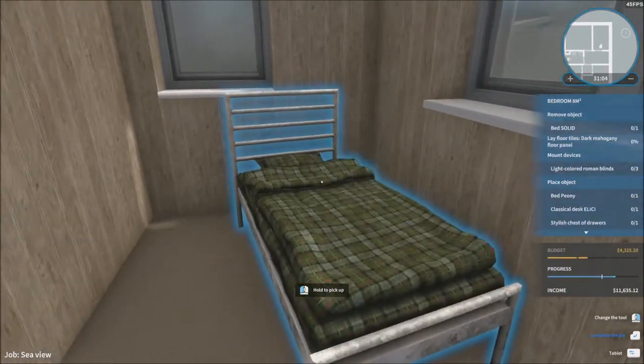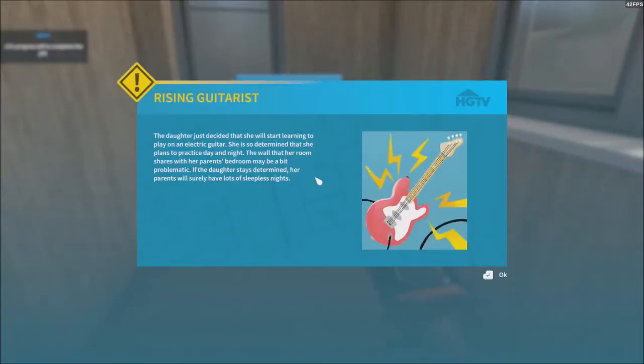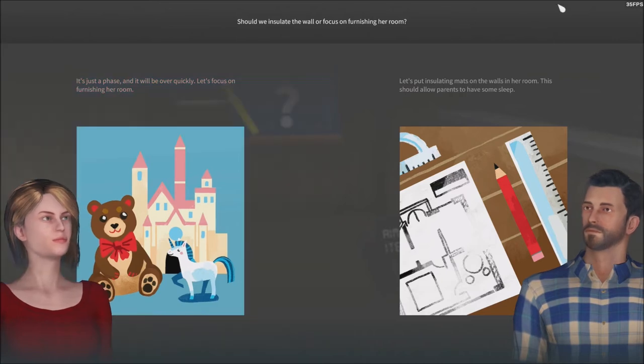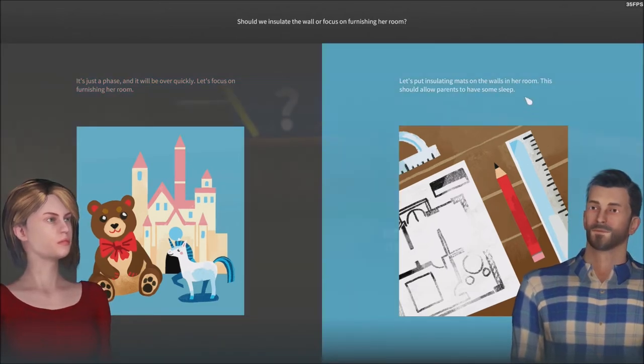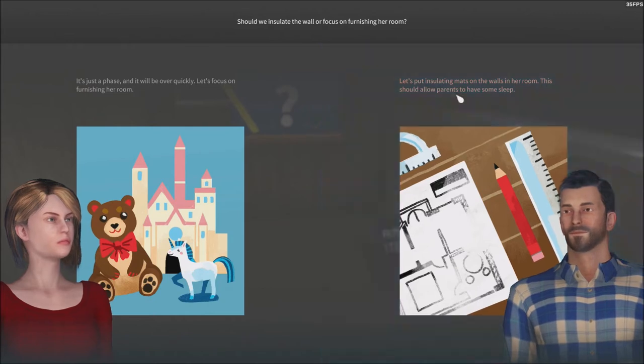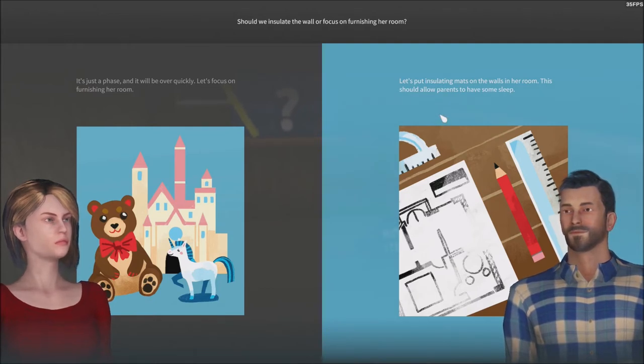The daughter just decided she will start learning to play electric guitar. She's so determined she plans to practice day and night. The wall her room shares with her parents' bedroom may be problematic. 'It's just a phase, it'll be over quickly — let's focus on finishing her room.' Wow, you don't just say it's a phase. Let's put insulating mass on the walls in her room so the parents can get some sleep.